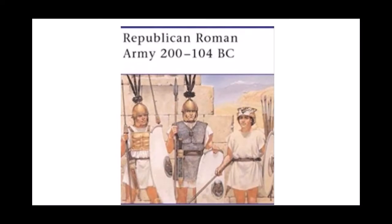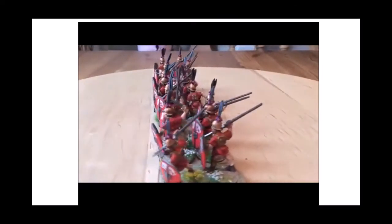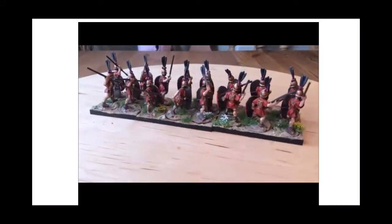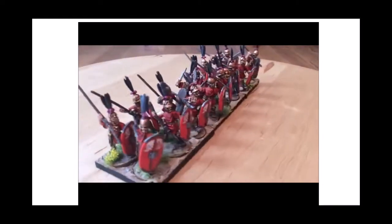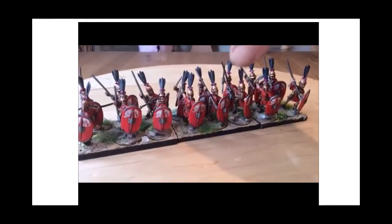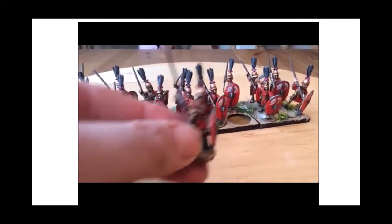The first unit I produced was some Hastati, and I painted 16 of them — so that's two units for Saga. They've got a funny little bronze square over their chest to protect them, whether that would do much in battle I don't know. Pleased the way they came out — contrast paints, used more as a base than anything, but they're okay.